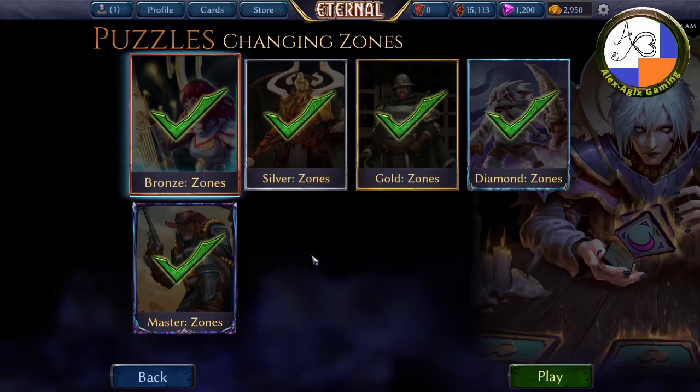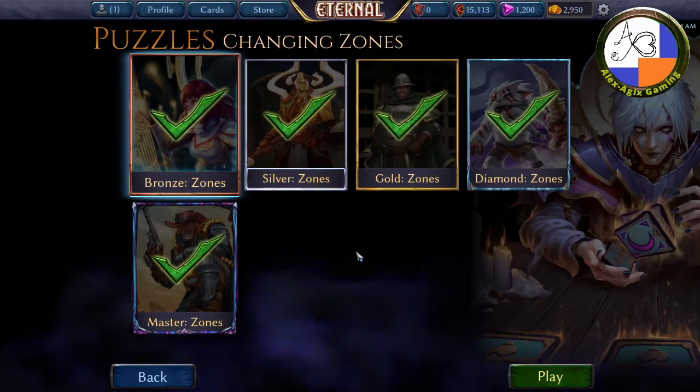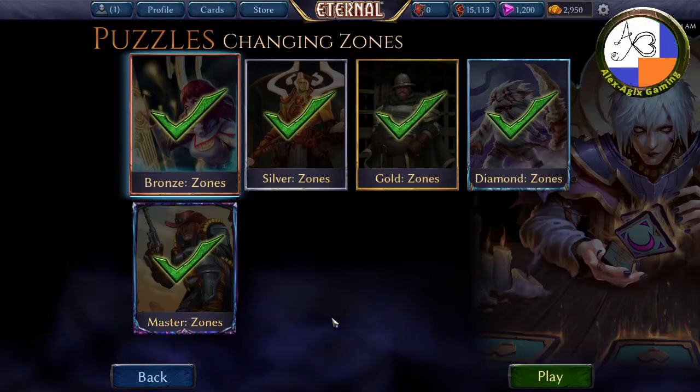Good morning, good afternoon, and good evening, and welcome to Eternal Puzzles. Today: Changing Zones. Zones are things like your hand, your deck, your void, or in play — those are the only four zones. This puzzle is about how one moves from one zone to another. Let's give Changing Zones a bronze shot.